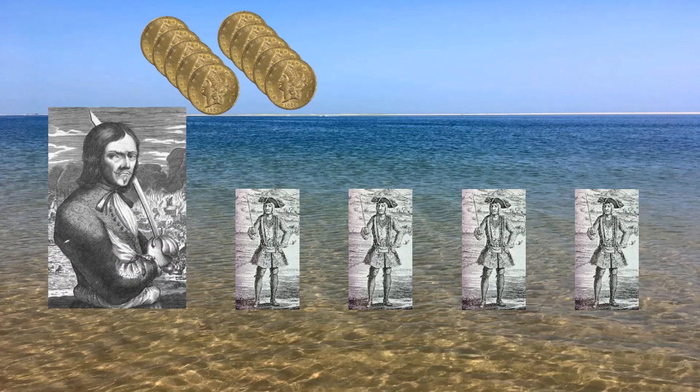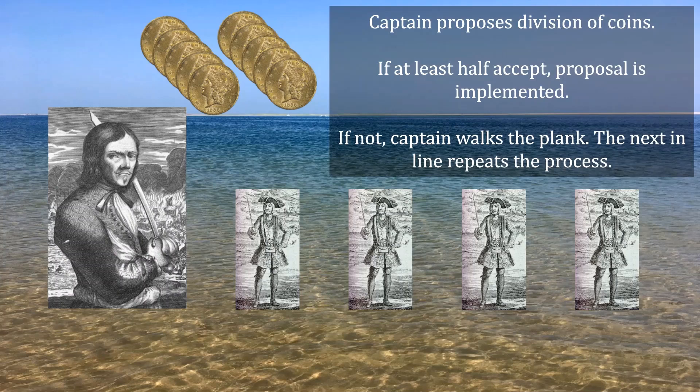Pirates have very strict rules on how they do this. The captain will propose a division of coins, then it will go up to a vote. If at least half accept that division, then the proposal is implemented. If not, the captain walks the plank as punishment for proposing an unacceptable division. The next pirate down the line will be promoted to captain, and he will make his own proposal.